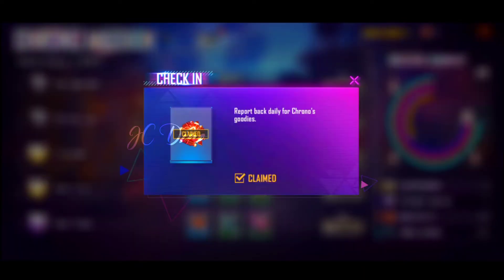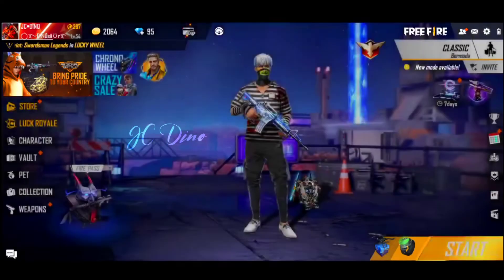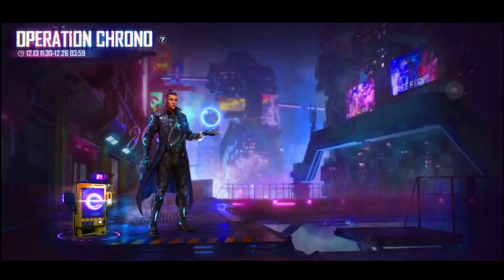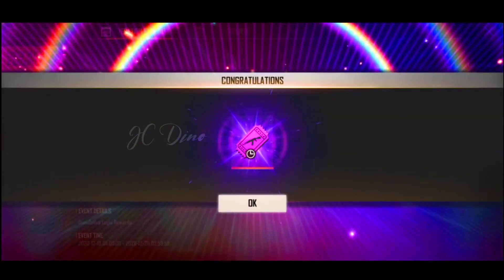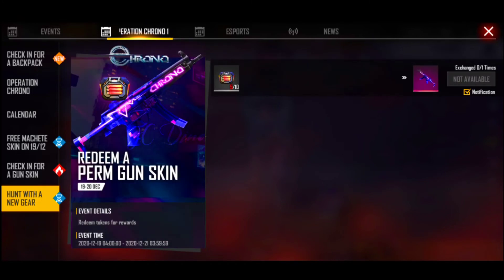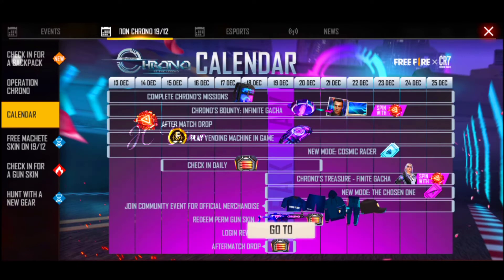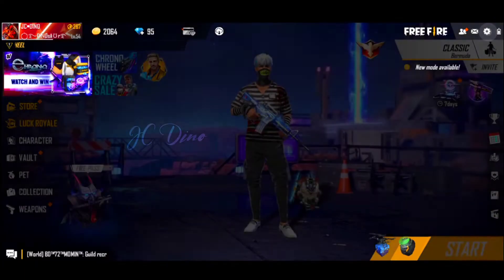If you climb in the left, you will be able to get free rewards and vouchers. If you climb in the right place, you are going to log in for 3 days, so climb the right direction for diamond or backpacker rewards.